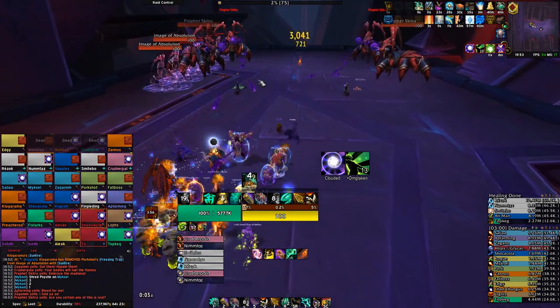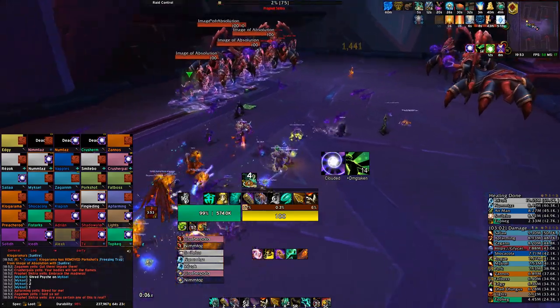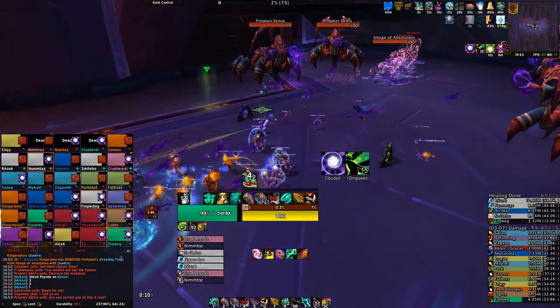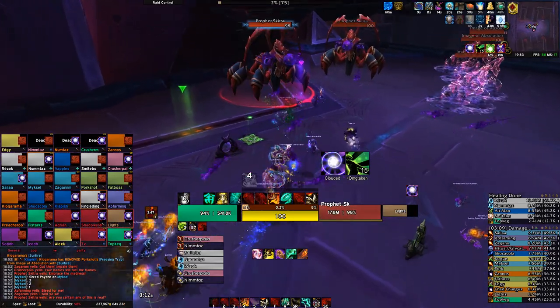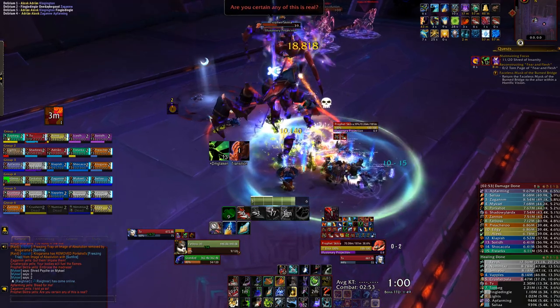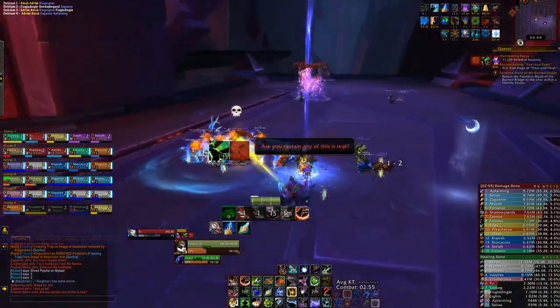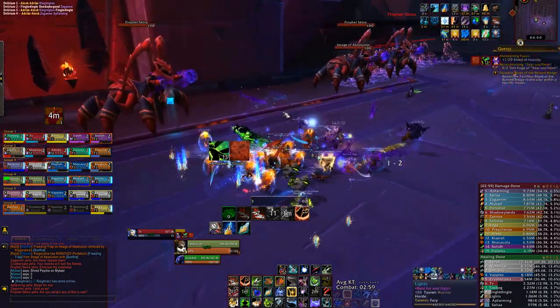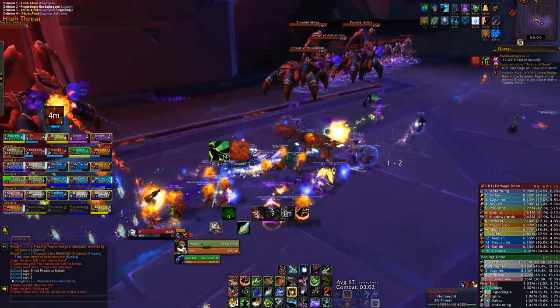We recommend having a single player place down world markers, as these can be seen in all phases. Whilst one player is placing them down, the players of the opposite debuff just need to wait until a world marker appears next to one of their illusions, at which point you know which one to kill. To make this easier and faster, Exhaustor's Raid Tools adds an extra list of key bindings in your options, allowing you to bind world markers, so you may want to use that if you don't already have macros or binds for them.